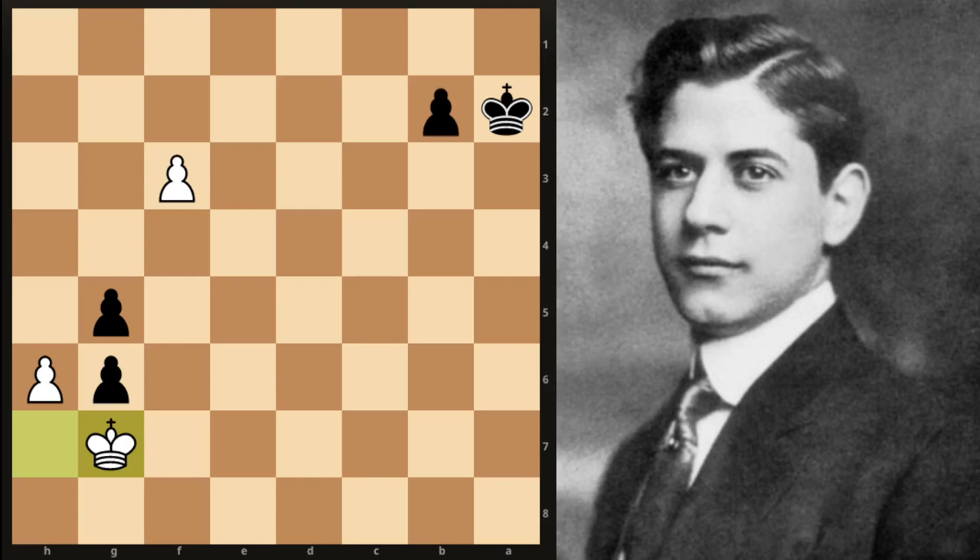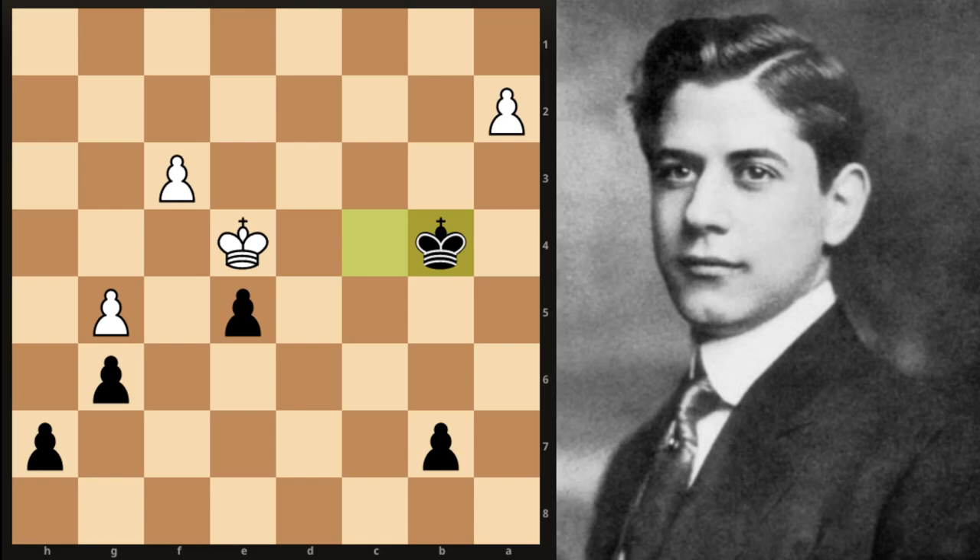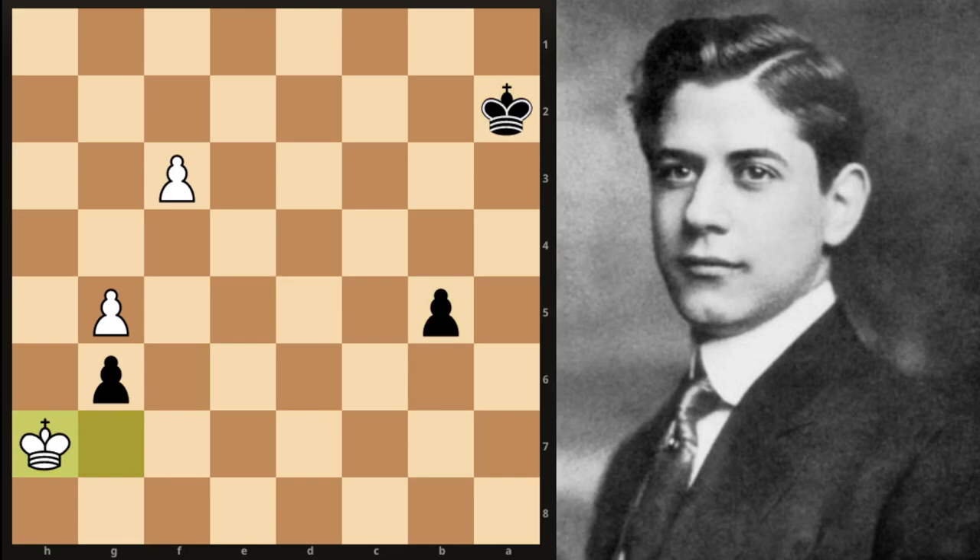Another possibility after King takes c4 might be, instead of h5, another option at white's disposal would be g5. Here black can take, and after pawn takes, once again King b4 is a strong move — the idea is very similar to the previous lines. Black will round up this pawn, queen the b-pawn, white's king will infiltrate on the kingside. A sample line might go King takes e5, King a3, the a-pawn falls, and black's kingside pawns fall.